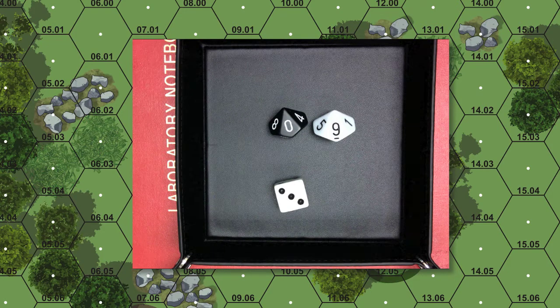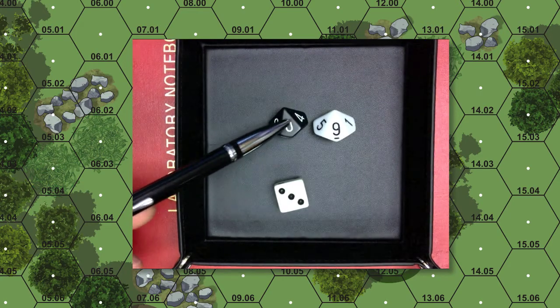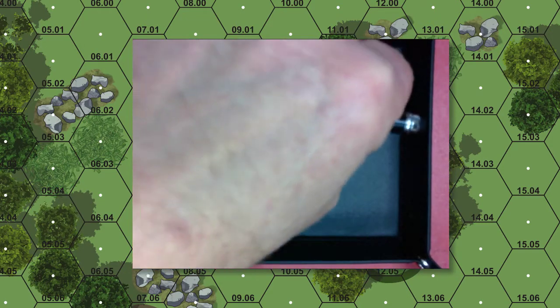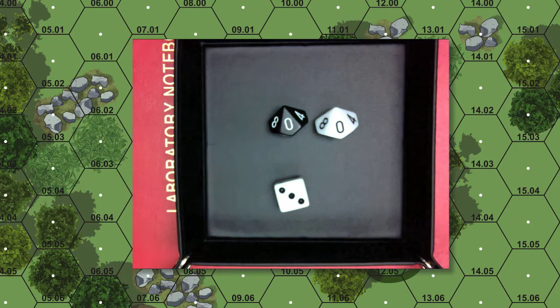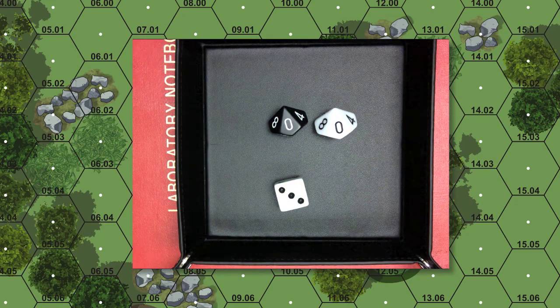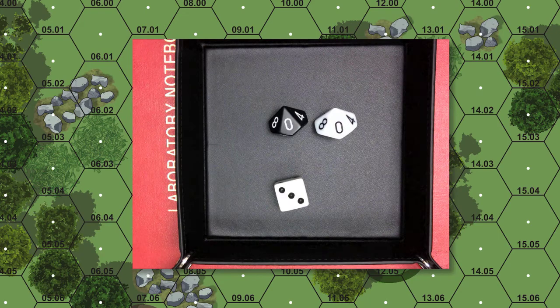Sometimes you roll two of these to get a number out of a hundred — zero to ninety-nine. That's how you know this has to be a zero: if this is your tens place and this is your ones place, you roll zero-nine, that's nine. If you roll zero-zero and they say that's a hundred — that means you're counting zero as ten. But zero-zero is zero. Zero is zero; ten is ten. We've been using Hindu-Arabic numerals for over a millennium now.